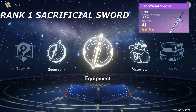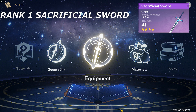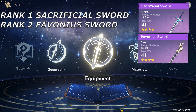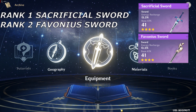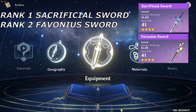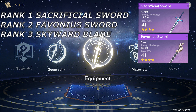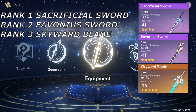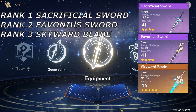At rank 2, it's the Favonius Sword. It's another very good sword for Bennett because it can give you more energy, but you need a decent amount of crit — which is the reason I put it at rank 2, because most likely your Bennett will have a low crit if you follow the artifact build and main stat substat recommendation I'll give. At rank 3, it's the Skyward Blade. It's good because it has Energy Recharge as the substat and gives more base attack, which enables you to give more attack buff, but it's not as significant compared to the others.